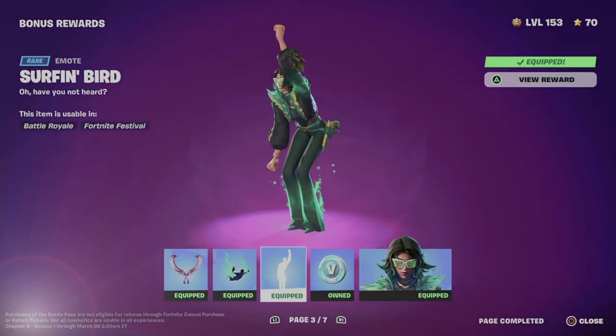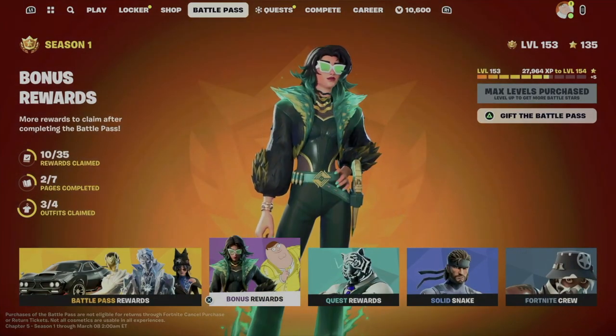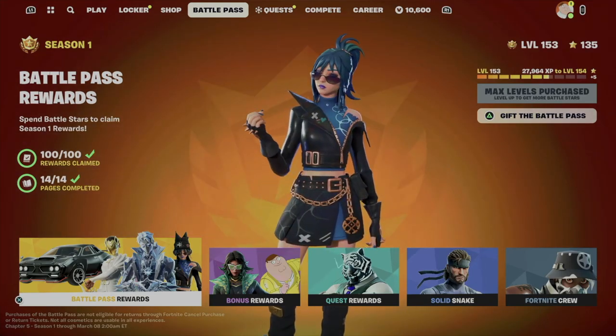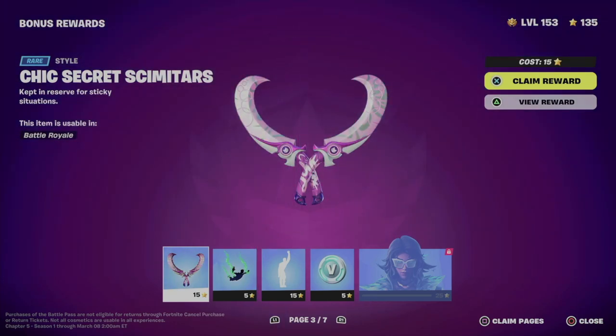Hey guys, in today's video I'm taking a look at your battle pass, so let's get started on our fourth tab. We'll call it battle pass from here. Just make sure to claim everything from your regular rewards. Once you've done so, you can move on to bonus rewards. To claim everything from bonus rewards you do need to be level 200, and to claim up to the pages I'm showing you, at least level 150.